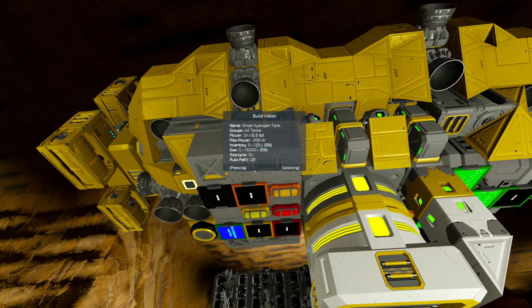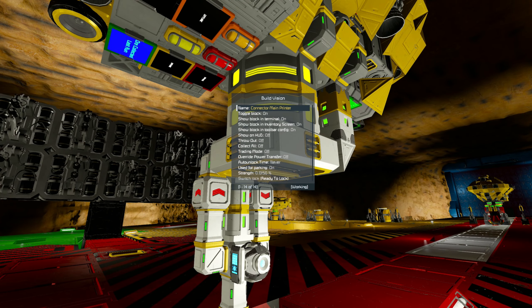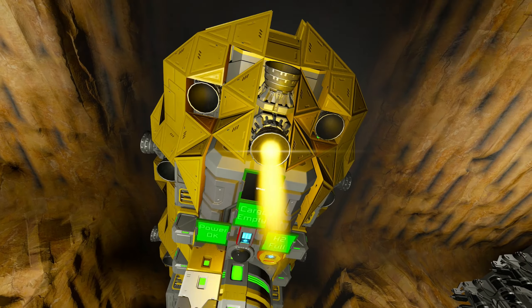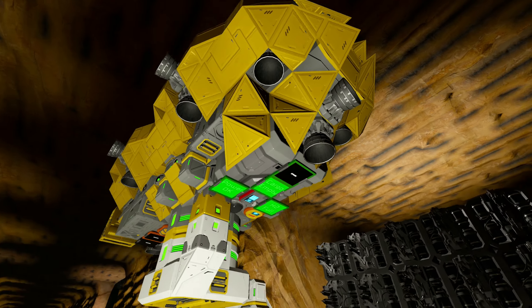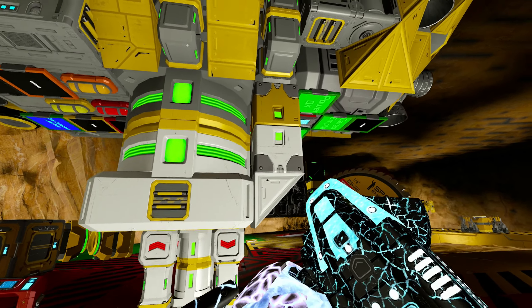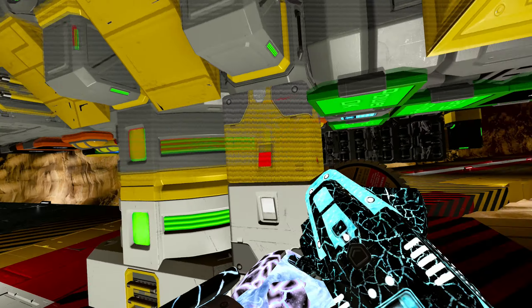I need to go in here and trigger the H2 swap timer, which will tell the thrusters to turn off and the hydrogen tanks to be on stockpile like they are now. So now I can go ahead and connect these up. I don't know why that is on, but let's turn that off. Let's fix this up nice and quick. There we go — that's not in the way anymore.